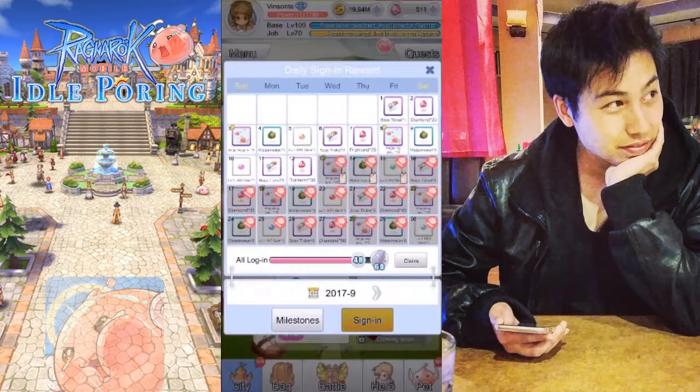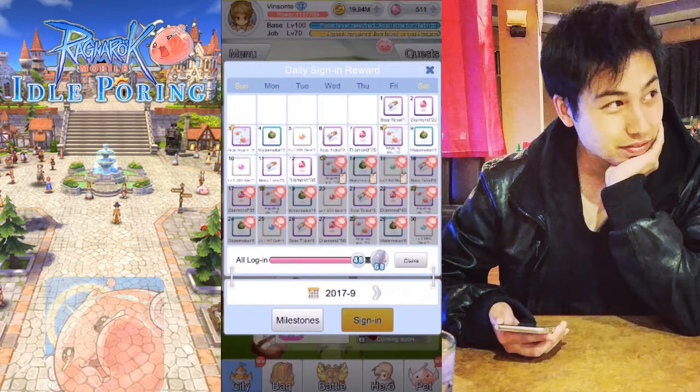There's also a login reward bar near the bottom. After a certain number of days you sign in, you can get a costume box which will give you a random costume equipment. The number here is incremental and does not reset when you claim the box.